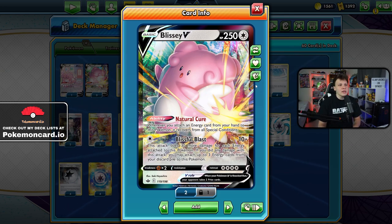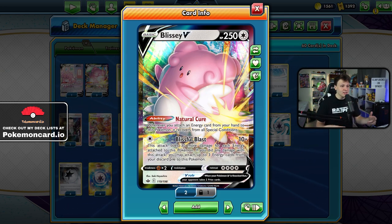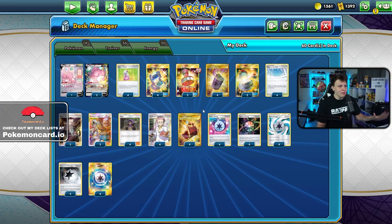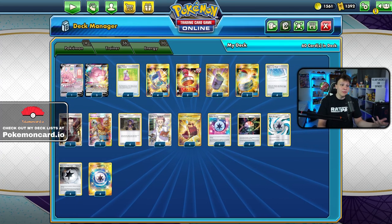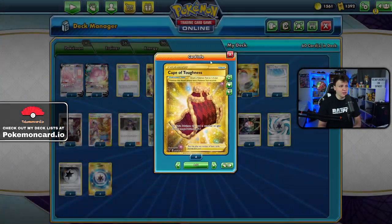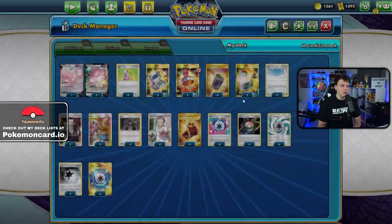We attach three energy to Blissey after we do our damage, so we don't get extra damage immediately. Doing 40 damage on the first turn and then it slowly stacks up. But that's not the main point of this deck — the main point is to heal our Blissey and keep it alive.